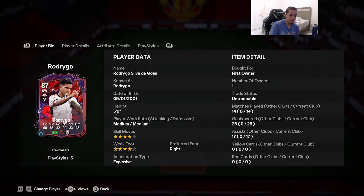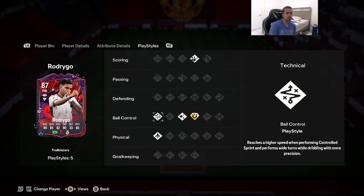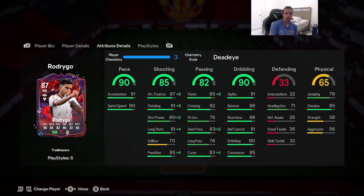We're looking at a card that's 87-rated, 5'9", medium/medium work rates, four-star skill moves and weak foot, acceleration type is explosive, 90 pace, 85 shooting, 82 passing, 90 dribbling, 65 physicality, and he has the Rocket Ship trait as well. I'm going to give this card the Dead Eye chemistry style — you could give him the Hawk, but I think Dead Eye is the way to go because you really want to max out the shooting on this card.